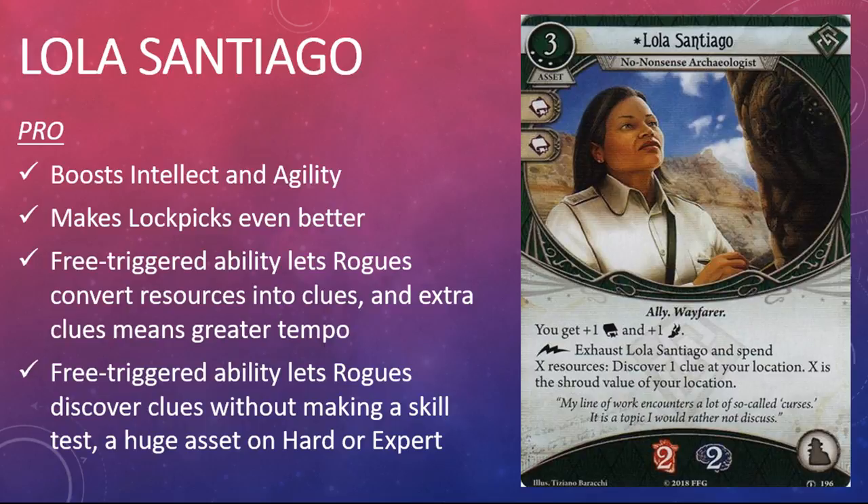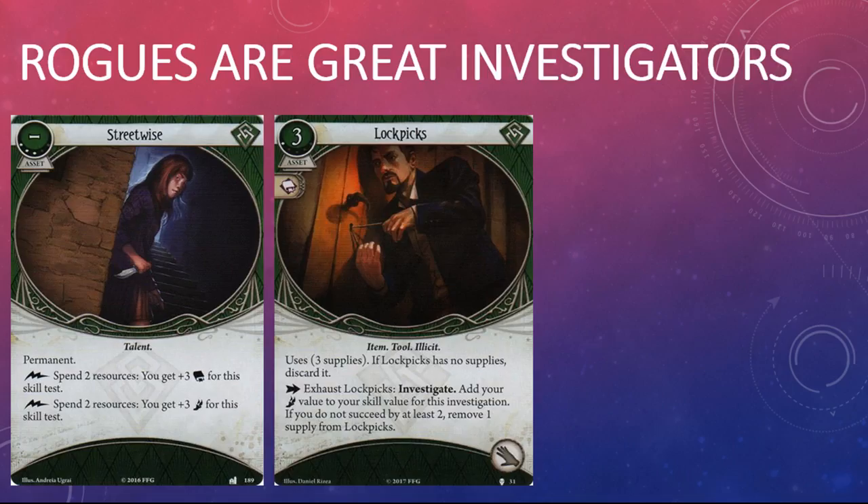Lola Santiago has been hotly anticipated by the community since she was spoiled in Fantasy Flight's preview article for Heart of the Elders, and it's very easy to see why. Two intellect skill icons, a plus one bonus to both intellect and agility skill values, and an effect that lets you discover an extra clue each round during any player window without making a skill test is a very powerful package indeed.